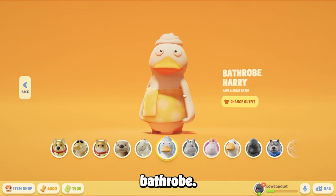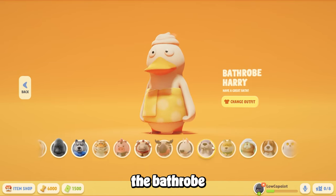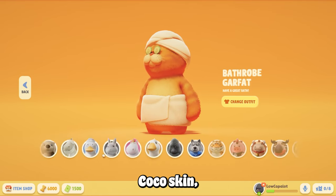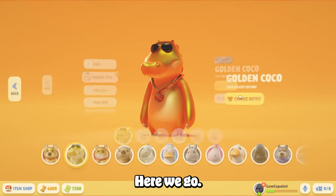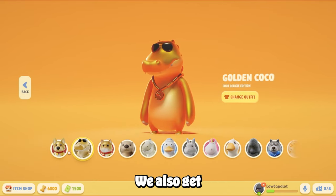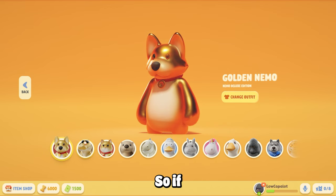We've got the bathrobe Hairy skin, the bathrobe Gar Fat skin, and the bathrobe Coco skin — which is the gator. Pop that on — isn't that adorable? We also get three golden skins right off the bat.